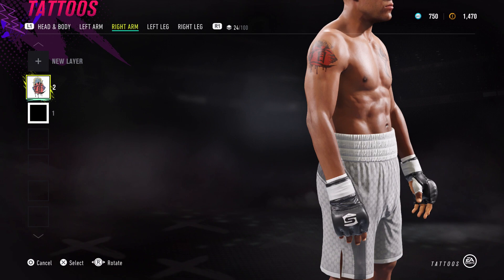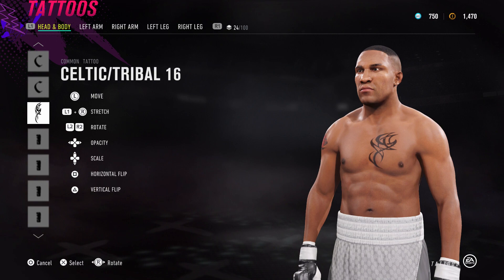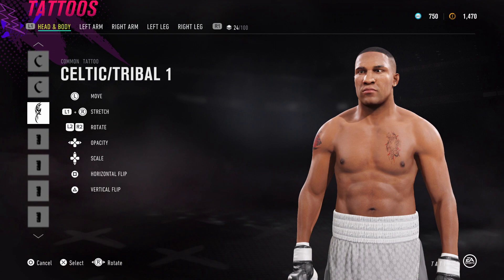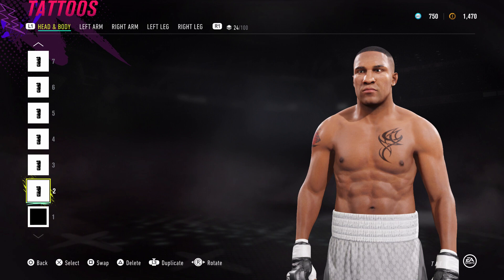For the tattoos, Angels and Demons 12 I've used right there - he actually has some font underneath that as well if you guys want to check up the Google picture and do it, go for it. Next up, Celtic Tribal 16, which I've got here. Just make sure it's on the left chest. In Fight Night Champion he had a different tattoo, in UFC 3 he had a different tattoo - I'll leave it up to you guys. I went for Celtic Tribal 16.